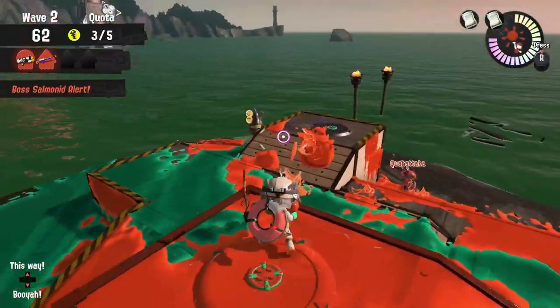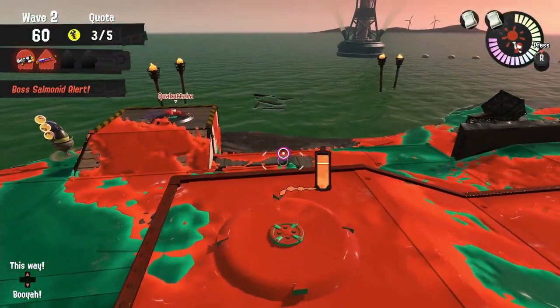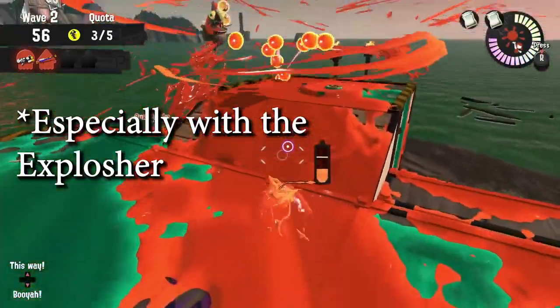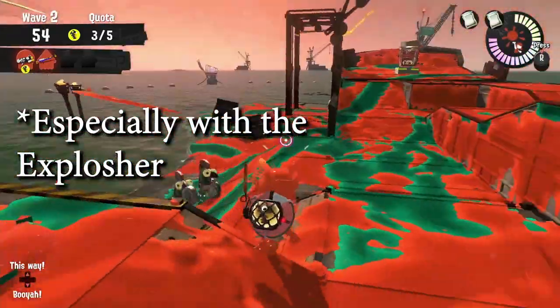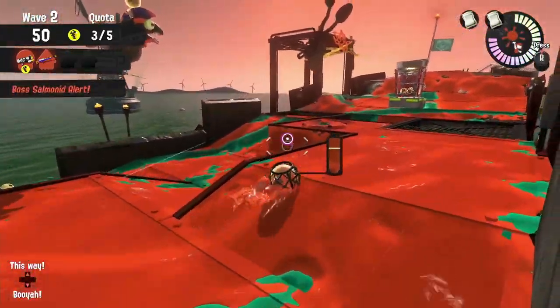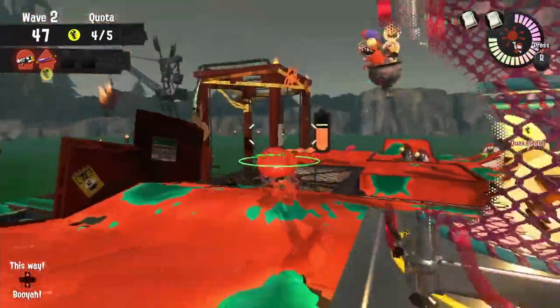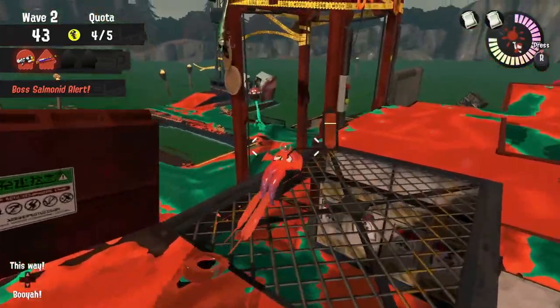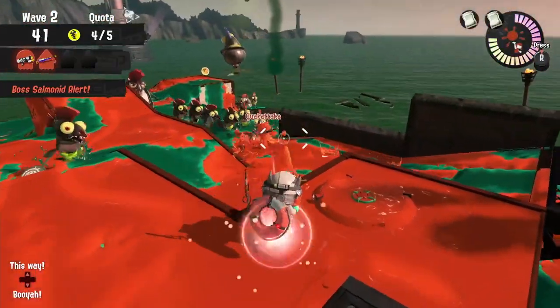Just like always with Mudmouth waves, know what weapon works well against the lessors that are spawning, and take out Golden Mudmouths as quickly as possible — keep fewer enemies on the map and more eggs spawning. This map is just like every other map on a Mothership Wave. There are Chinooks that will get right by the basket, so be careful about how many eggs you're tossing because there will probably be some enemies or golden eggs you can collect there by the basket.